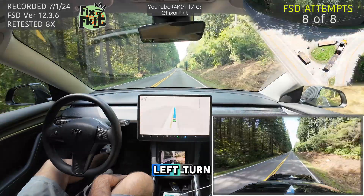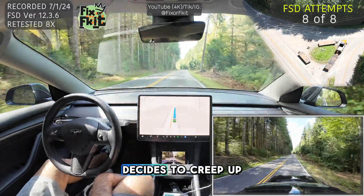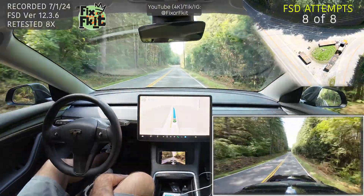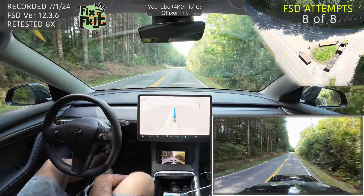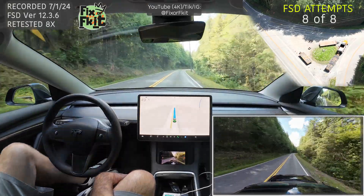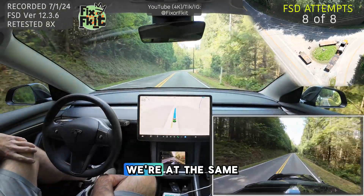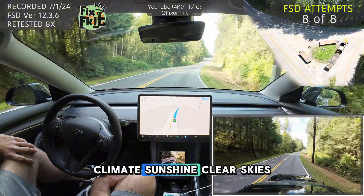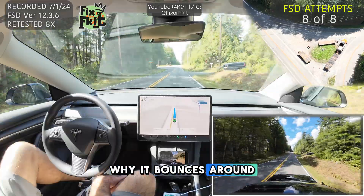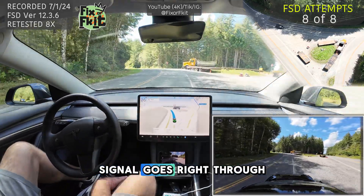We are half a mile away from that left turn, and again FSD auto max speed decides to creep up to 51 miles an hour in this 35 zone for some reason. It's been very random — sometimes it works, sometimes it doesn't. Same conditions: sunshine, clear skies, a little shadows here and there. I don't understand why it bounces around from being effective to screwing it up. No brakes, no signal — goes right through the median.